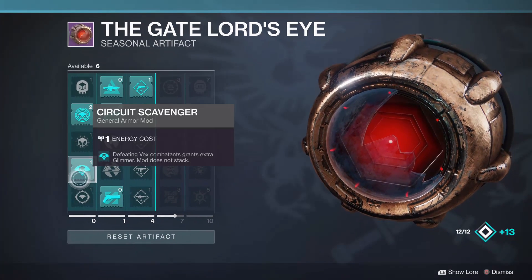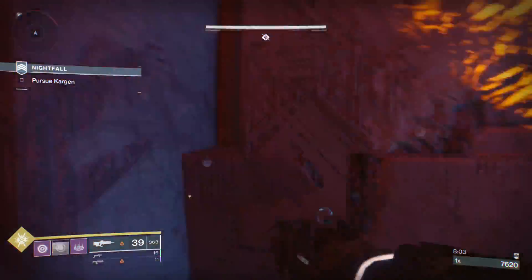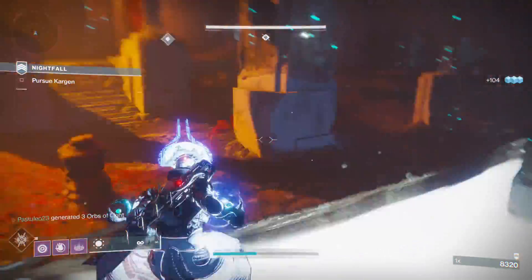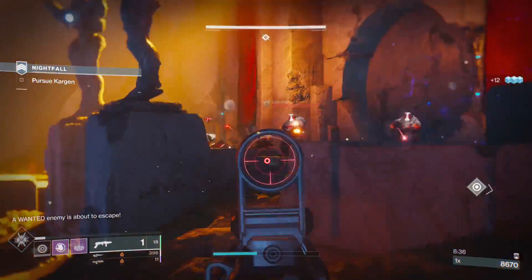I'll leave a link to the original video at the end. Basically, you want to do the PS4 time trick to break matchmaking, have a full fireteam, or load up the Insight Terminus Nightfall this week. Don't put any handicaps or modifiers on. You can do this solo or with friends. Put one Labyrinth Miner and one Circuit Scavenger mod on.